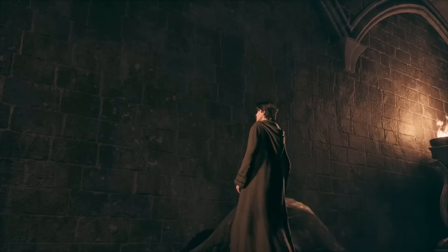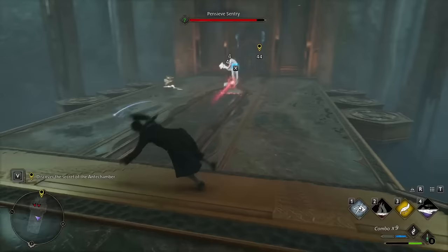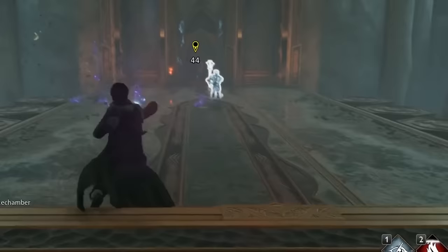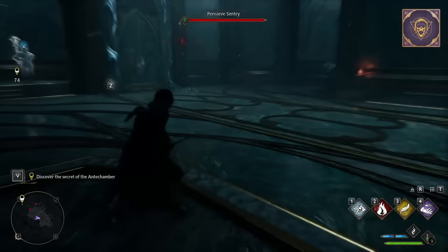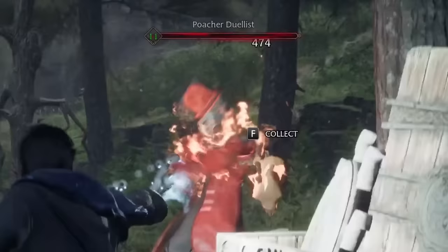Okay, Severin, you kind of stole my intro there, but whatever, let's just move on. My goal for this video is to create a character with godlike strength that makes hard mode look like story mode. And the first thing I'll need to do is increase my mastery of ancient magic. Ancient magic is essentially my ultimate ability, and I can store two charges of it at the start of the game.